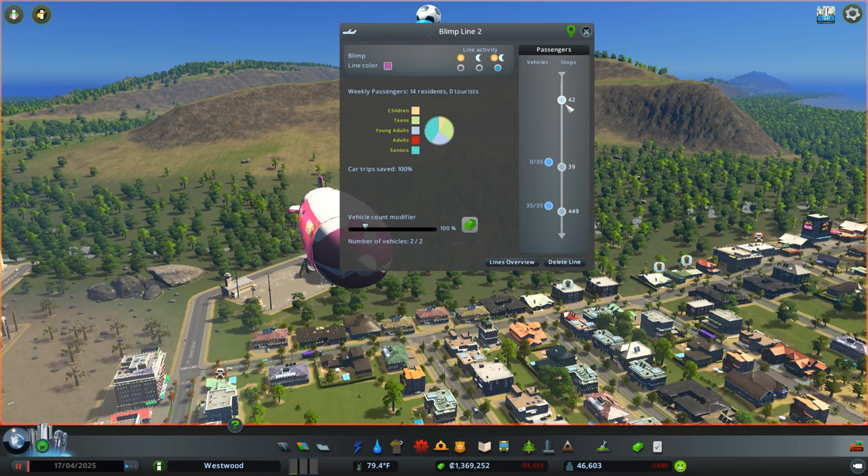On the right-hand side, you can see a list of all the different stops that they're making and how many passengers are waiting at each stop, and where each of your vehicles are and how many passengers they are holding. So it helps you to see whether you need more or less vehicles on that line. You can change the number of vehicles here, and that depends on the public transport budget and this modifier. You can also change the colour here and say whether they're running during the day, the night, or day and night.